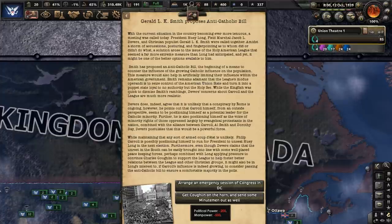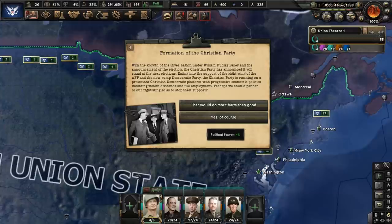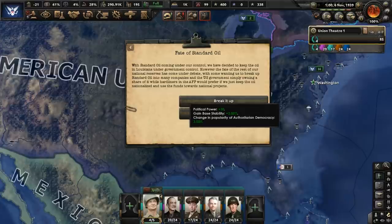The Minutemen will be deployed in areas suffering from unrest. America is united — we can either become known as the USA again or stay as the Union State. Let's pick the latter. The Christian Party has become a thing and is taking away right-wing supporters of the AFP — we will pander to conservatives to stop its growth. Since Standard Oil has come under our control, we will use this opportunity to break it up into many smaller companies, although the government will still own a share. This will give us some political power and base stability.